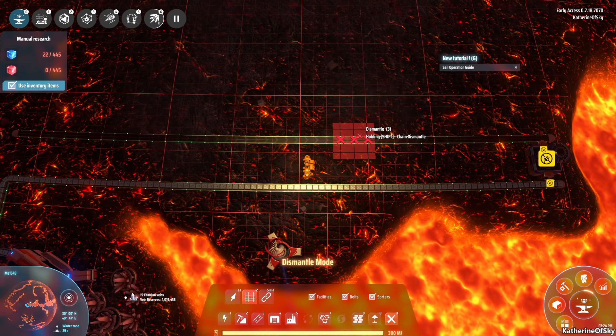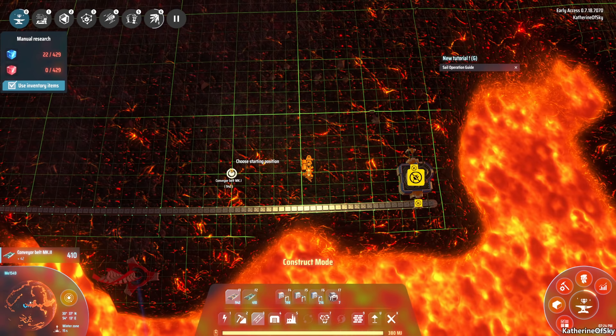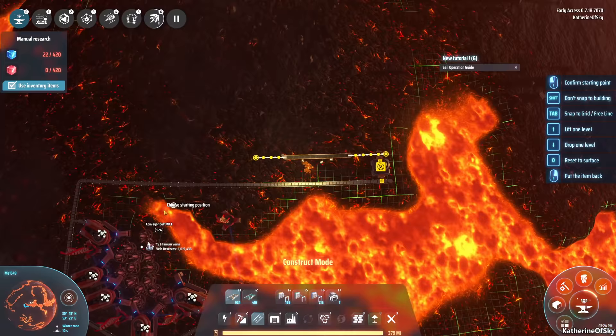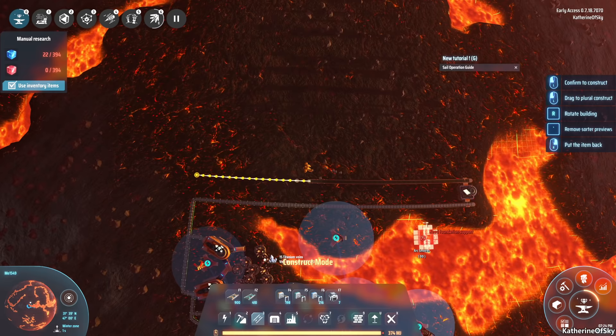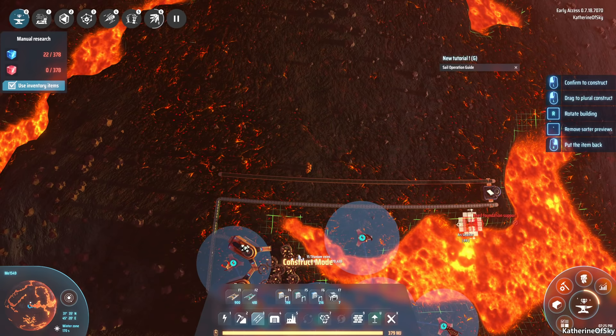You can press Shift to drag belts - somebody reminded me of that and I've done it in a few previous episodes. Because the output is halved compared to the input, we only need a yellow belt coming out - no need to use faster belts when we don't need to. Let's grab these smelters - we need 12 of them. We're going by the amount of stuff on this belt. We could do 14 but the belt wouldn't be able to carry that many.